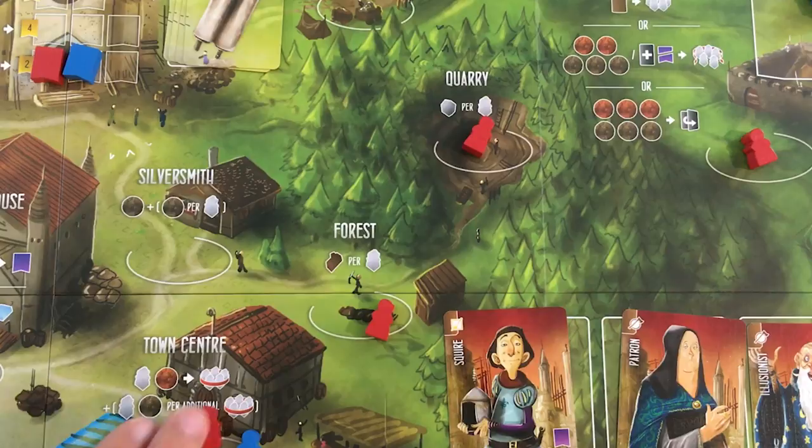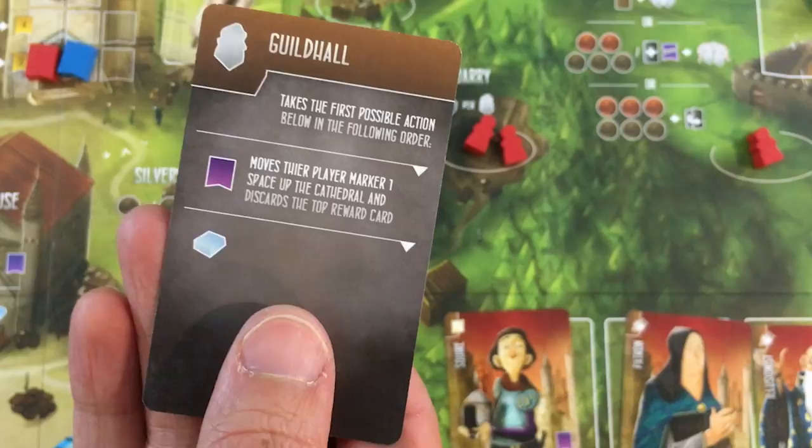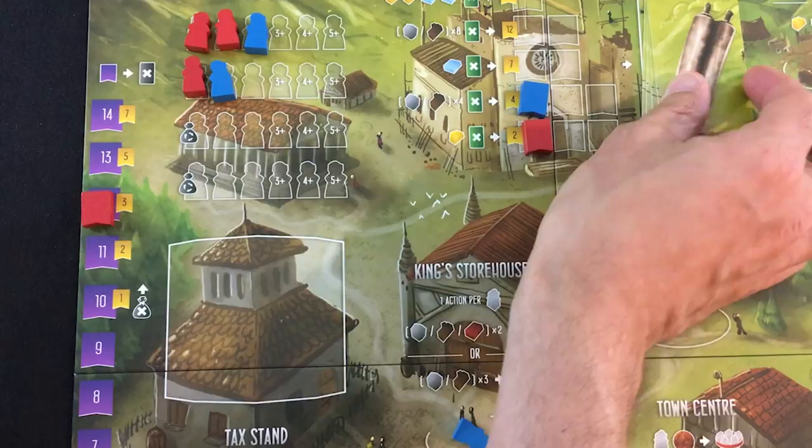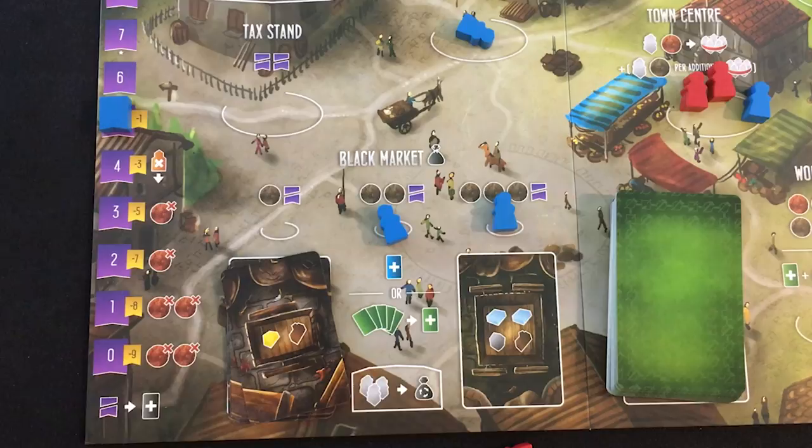I've got two people on the town center, so even if I have two on the quarry they'll prefer to capture from there first. Let's start building up stone for the mason's hut or the church. The AI does the guild hall again. If we both pull off a lot of these actions the game won't last long. I should have removed a reward card for both of those AI actions — the AI is building the cathedral and going through them.